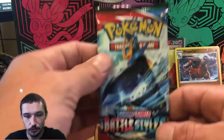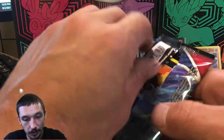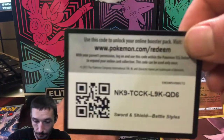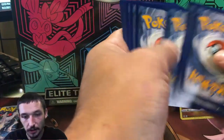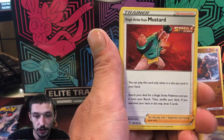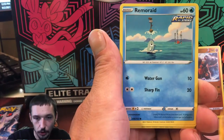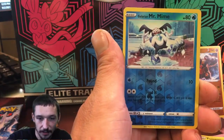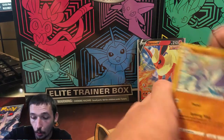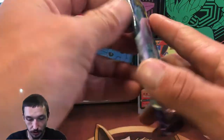If you guys have been enjoying Evolving Skies, drop a comment down below — let me know what's the best card you guys have pulled. I haven't really gotten any alternate arts or anything yet. I don't believe the pull rates are exactly the best, but it is what it is. Battle Styles wasn't the worst, but it wasn't the best to us either. We have a Steel Energy, a Golbat, Single Strike Mustard, Spiewa, Houndour, Pawnyard, Cubone, Remoraid, Corphish, Galarian Mr. Mime, and a regular Machamp, guys.